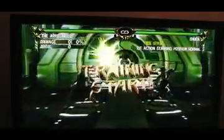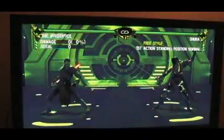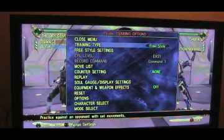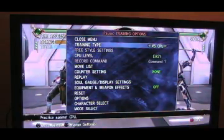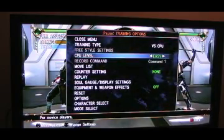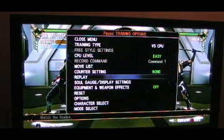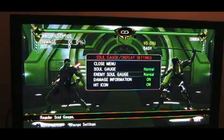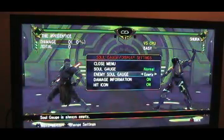Okay, let's get started. First thing you want to do is pause the game. Go to Training Type and change it from Freestyle to Versus CPU. Make sure the CPU level is set to Easy. Then go down to the Soul Gauge Display Settings and set the Enemy Soul Gauge to Empty.